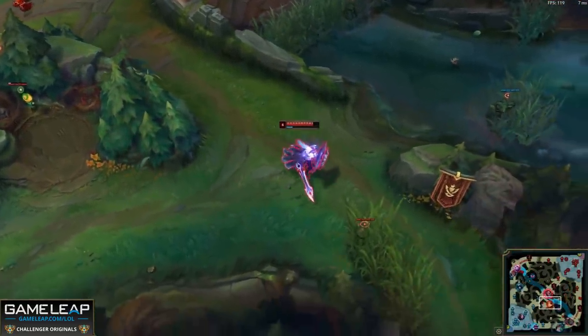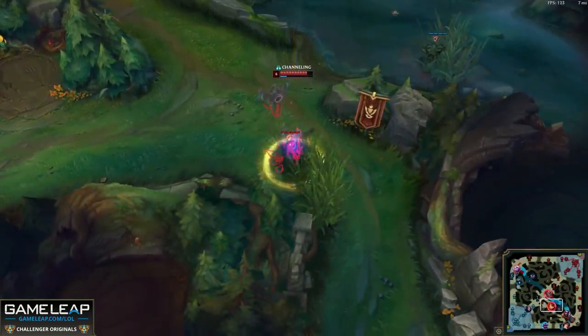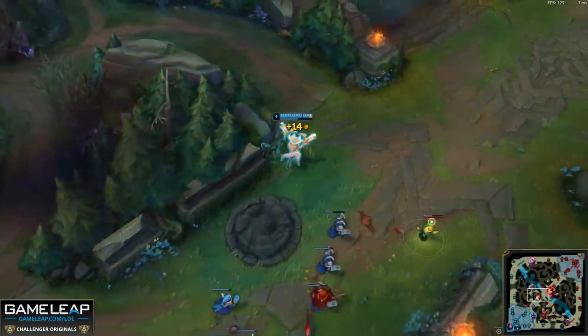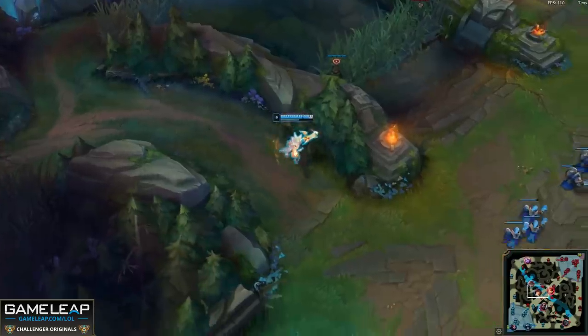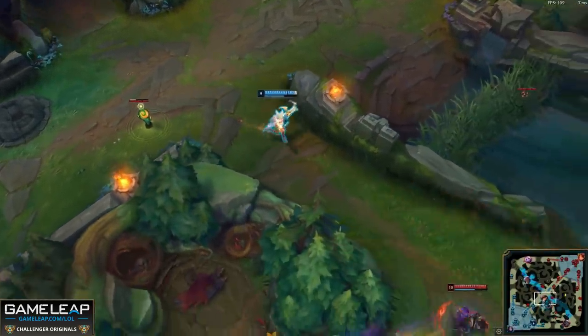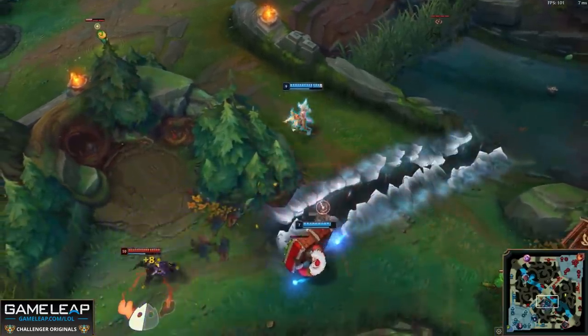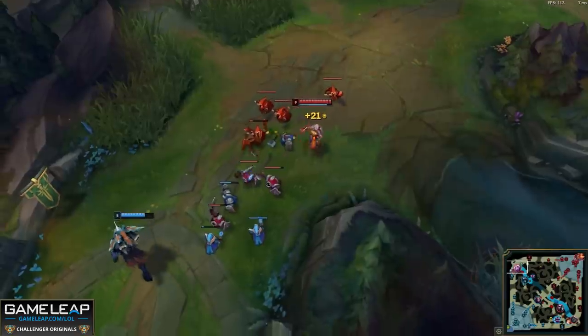At this point, you might be thinking — wait, you said the ward scales from 90 to 120 seconds. How am I supposed to know exactly how long it lasts? Well, you have it in your inventory. You can just hover over the trinket in your menu and see exactly how long it lasts, assuming that you're the same level as your opponent. The closer you get to timing those out to right when they expire, the better you and your team can play.